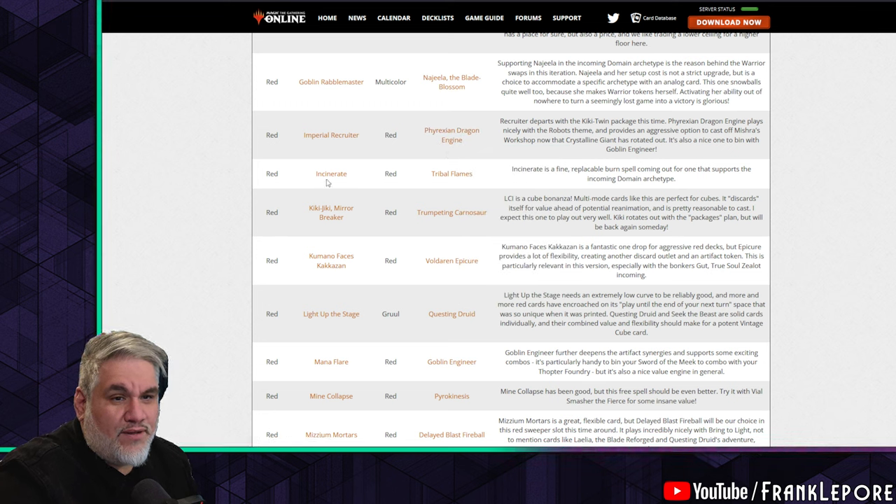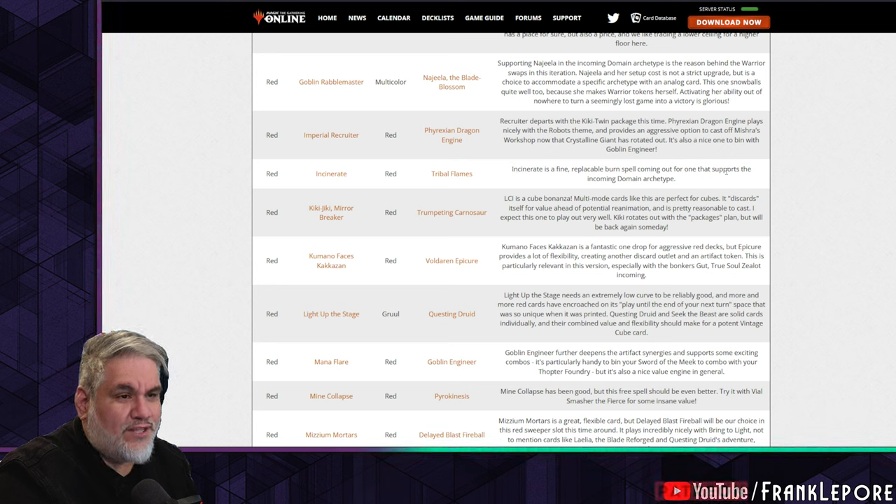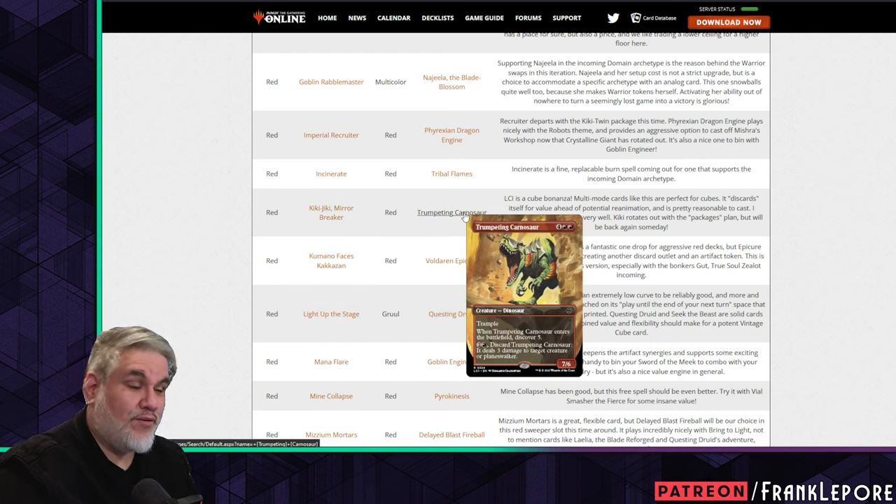Incinerate out, Tribal Flames in — makes sense when you're going with domain. Incinerate is a fine replaceable burn spell coming out for one that supports the incoming domain archetype. Kiki out makes sense — I like Trumpeting Carnosaur a lot.